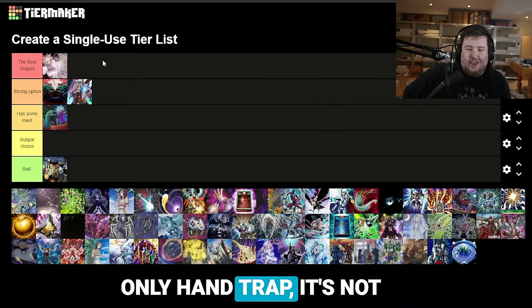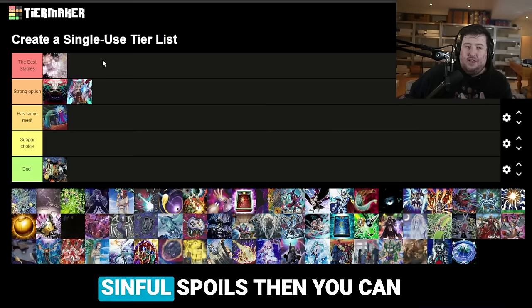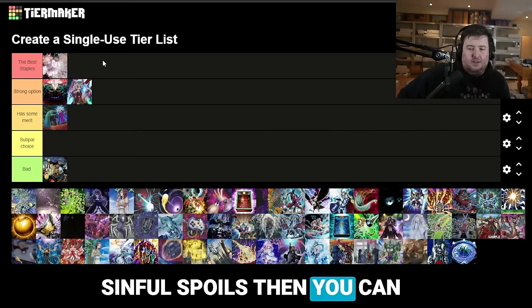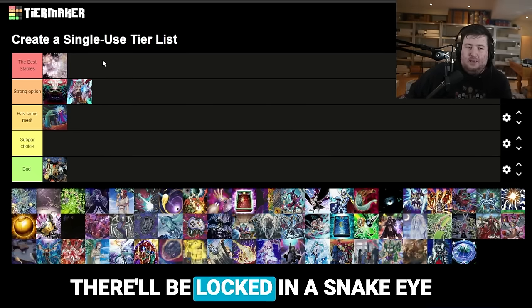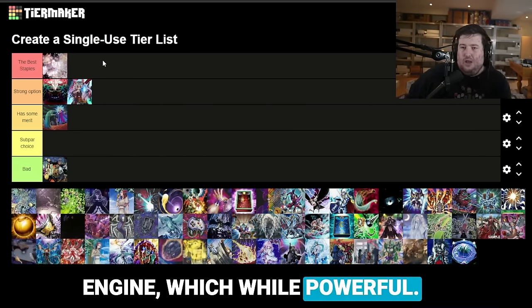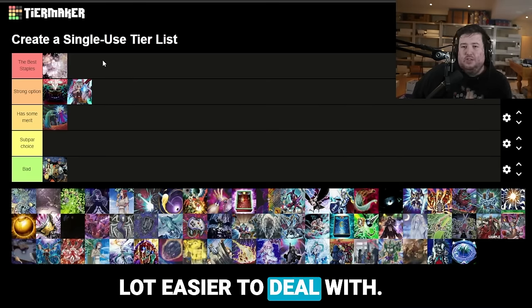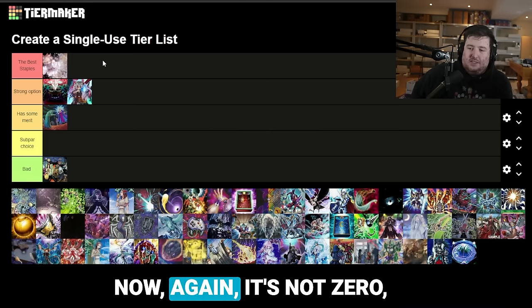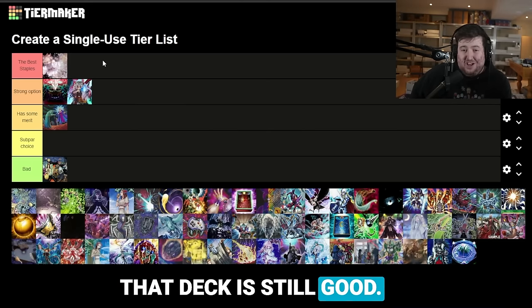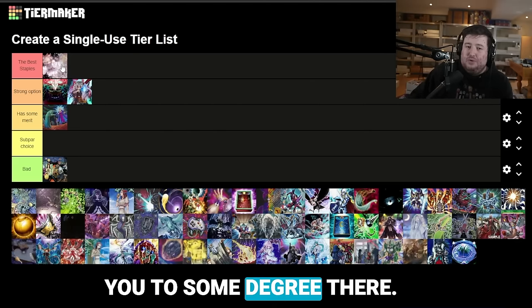When Ash is your only hand trap it's not super comfortable. However, it is still good because if you Ash a Sinful Spoils, you can often deny a Fire King deck access to the Fire King cards — they'll be locked in a Snake Eye engine, which while powerful is not the end of the world. You can beat through that with engine, or if you have other hand traps it's a lot easier to deal with. They also have less resiliency and follow-up without the Fire King cards.